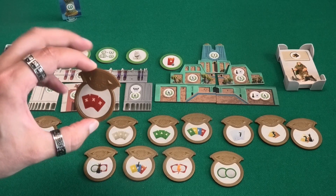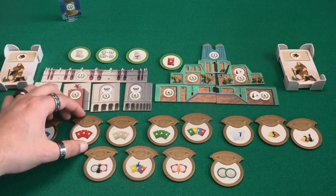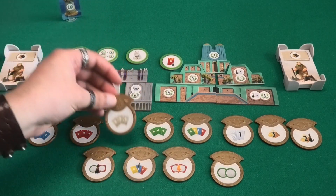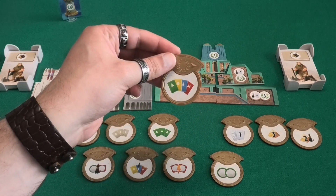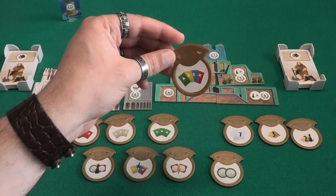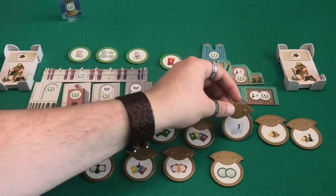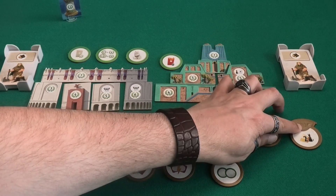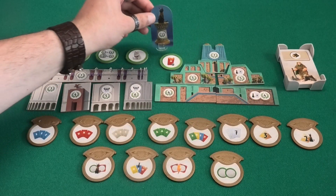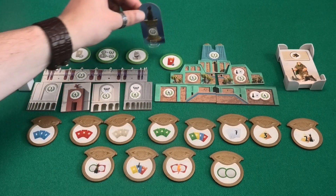Some medals have multiple conditions — you compete to be first to have three red, three gray, or three green cards; or to have one green, one yellow, one blue, and one red card; or to collect seven cards of any color; or to build three faces of your wonder, or two faces while also having the cat; or to have one progress token, one military victory token, and the cat.